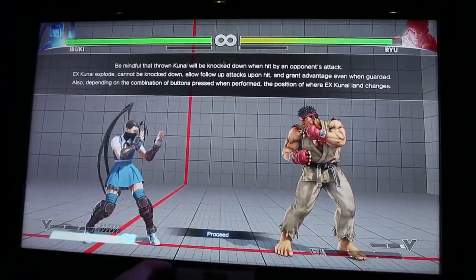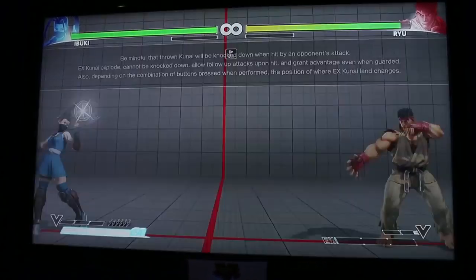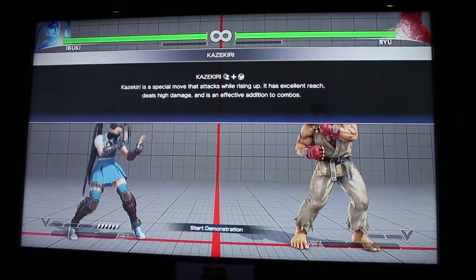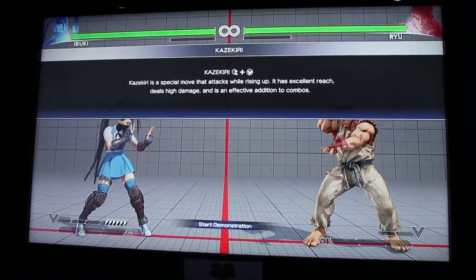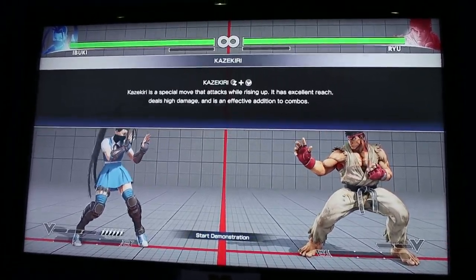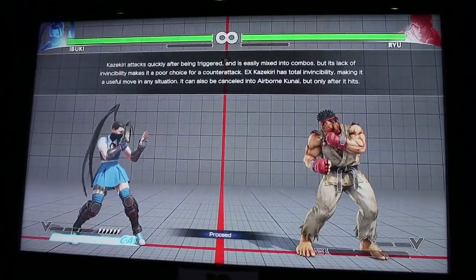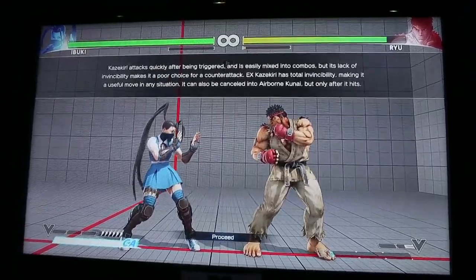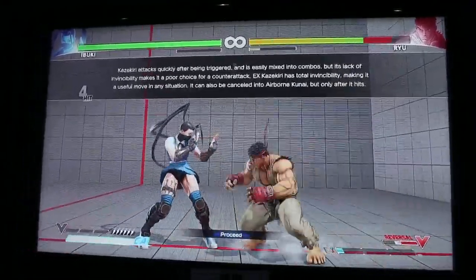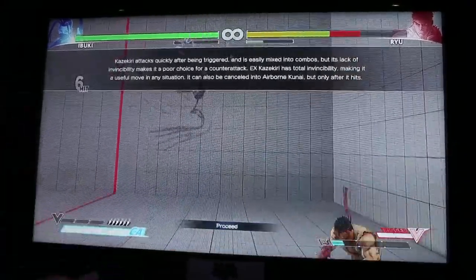Now this is Kazigiri, the uppercut. It attacks quickly after being triggered and is easily mixed into combos, but its lack of invincibility makes it a poor choice as a counter attack.